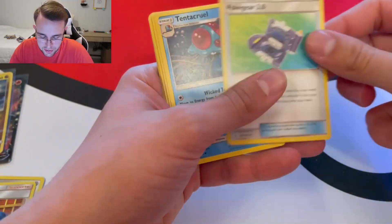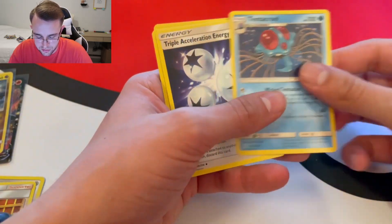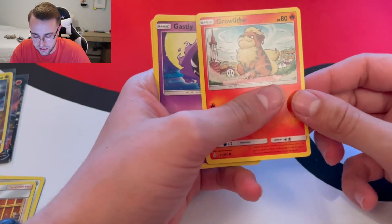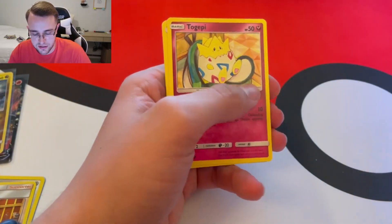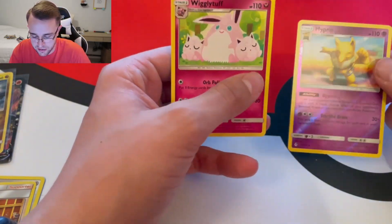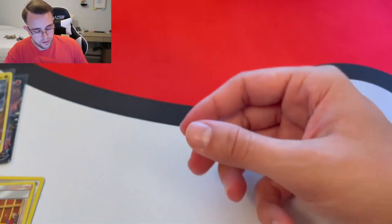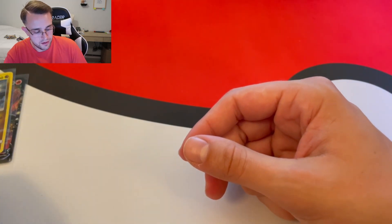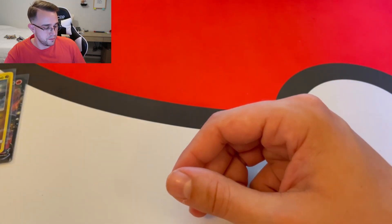Energy, Pokégear 3.0, Tentacruel, Triple Acceleration Energy, Glameow, Growlithe — which looks like our dog Chewy — Gastly, Togepi, Pikachu, Hypno, and a Wigglytuff. No holo rares in this pack, but we're not going to complain about that.